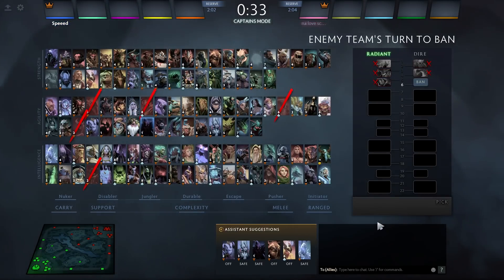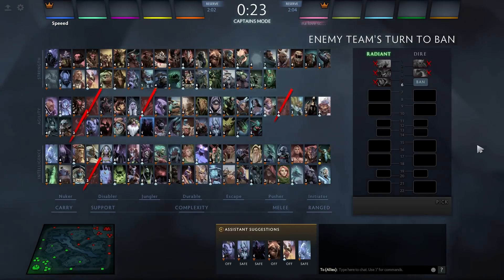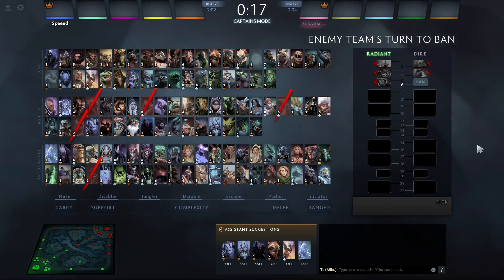I'm also going to ban Ember Spirit — another hero that's particularly good at kiting Troll and can control the tempo of the game as a mid or safe lane hero. So just a bunch of flex heroes or strong meta heroes that are good against Troll. Now we have first pick, which is important — having first pick is a lot different than pick 8 or 9.